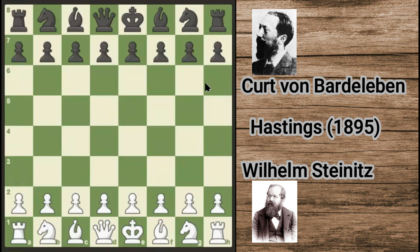This game was played in the year 1895 in Hastings and the name of the game is the Battle of Hastings. Steinitz starts with the move e4 and his opponent played the move e5.